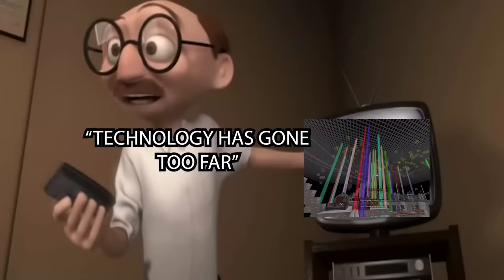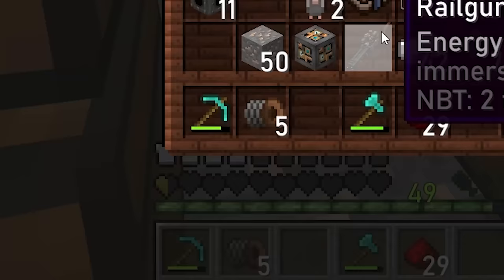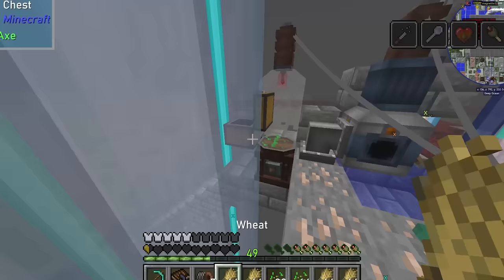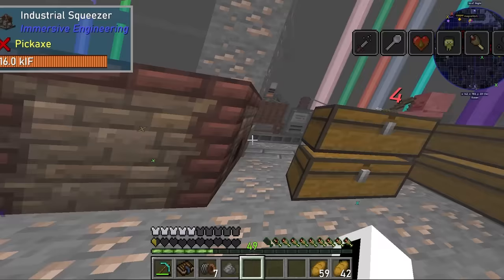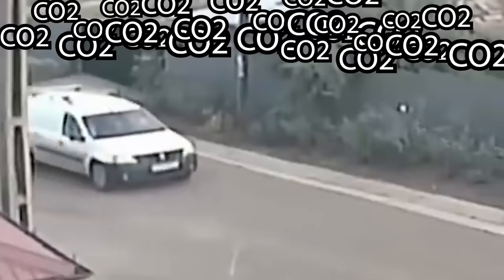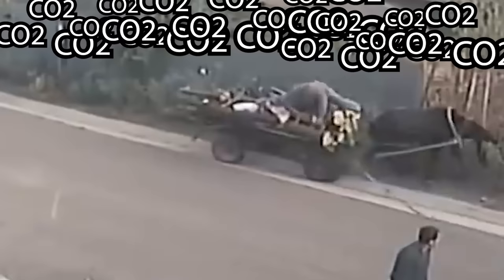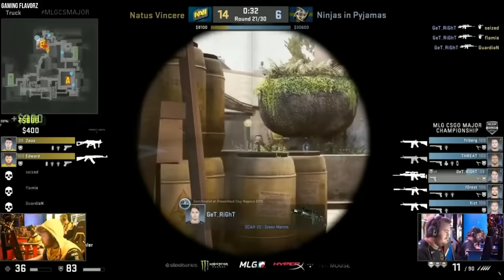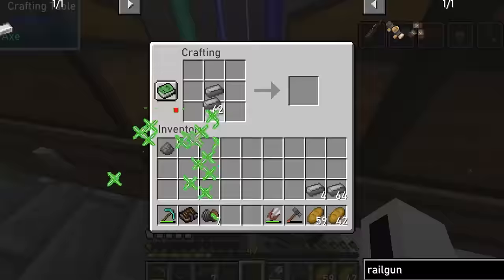But now that I have solved most of the world's problems, I have created even more problems in the process, like a true engineer. The pollution levels had reached physically impossible amounts. I was constantly at half a heart and starving. In order to survive, I made a miniature garden growing wheat for bread for sustenance. Meanwhile, the pollution was bringing everyone else down with it, including hostile mobs wandering around the sky bridges. Everyone could die in a single hit due to how unhealthy everyone was, including me.